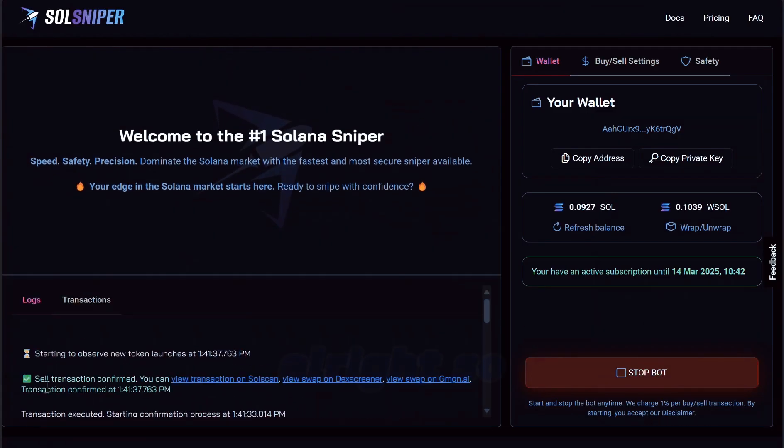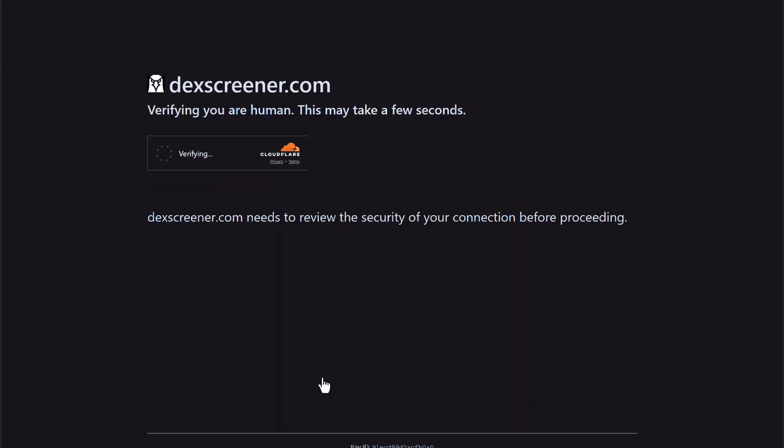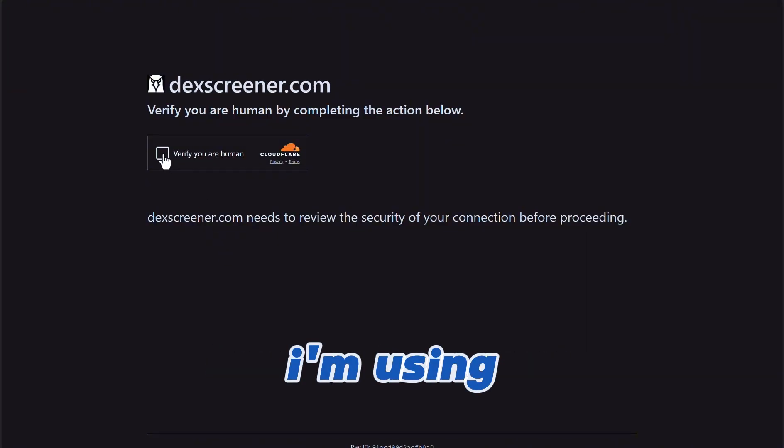On over here to our bot — looks like we sold and we're all out. I didn't do anything; the bot did everything. What I want to do is pull this up on DEX Screener, because I know that's what everyone is familiar with. Let's see what's going on with the DEX. I am human, however I'm using a robot today.